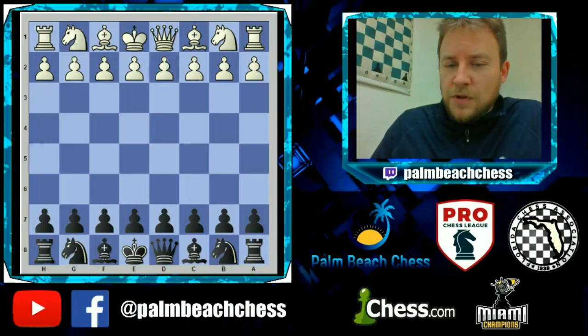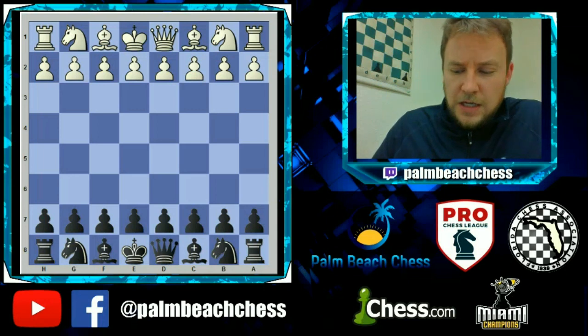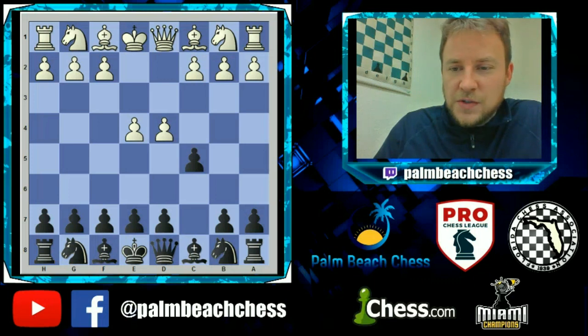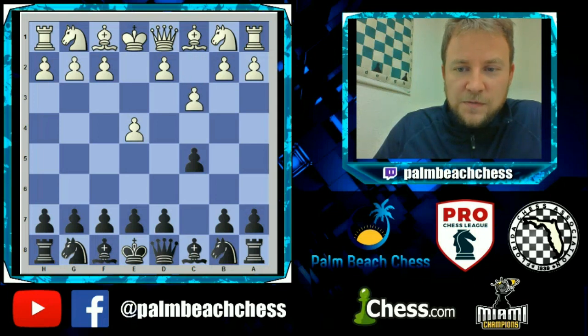Back at it with a quick opening video. I've had a bunch of students face this rare line in the Alapin, and there are a lot of ways you can get to it. This is a little trick in the Smith-Morra. Normally you're going to reach this position from c3, Nf6, e5, Nd5, d4, cxd4.